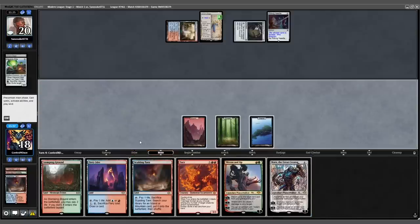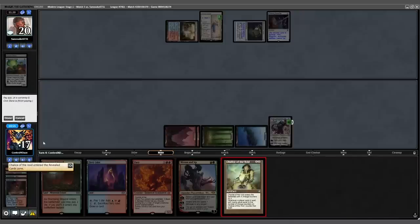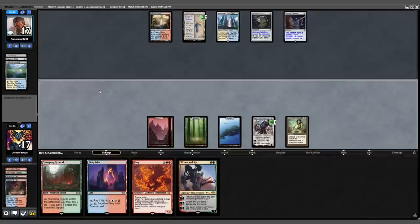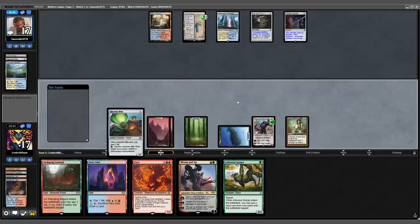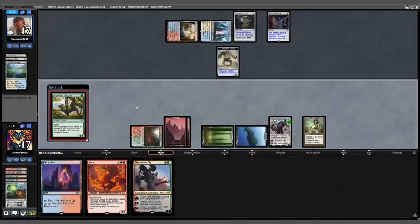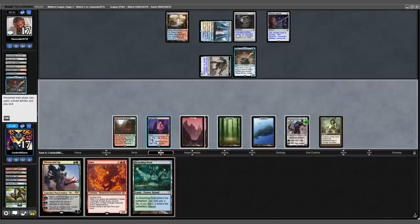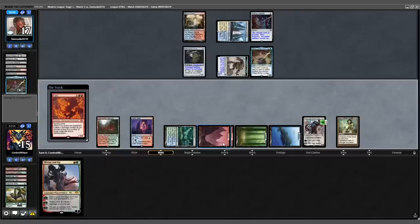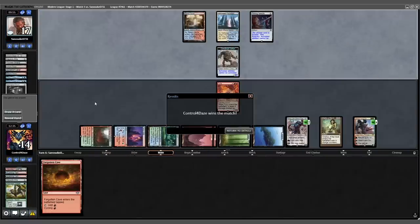We untap, draw into a Scalding Tarn, fetch another Basic, play out our Karn, downtick Karn to get a Chalice and cast it on zero. Saga up to two, opponent plays Flooded Strand, fetches Hallowed Fountain shocking in. We draw into an Arboreal Grazer, downtick Karn again to get a Haywire Mite, cast the Mite and sacrifice it to destroy the Saga — opponent makes a Construct in response. We shock in a Stomping Ground, play out our Grazer and Eyelet on tap. Opponent attacks with the Construct, we block, then they play Emery. We draw into a Breeding Pool, shock it in, uptick Karn targeting the Springleaf Drum, cast out a Fury destroying the Drum and Emery, cast Ren and Six, and the Forgotten Caves go to hand. Back to our opponent and the scoop — we got there.